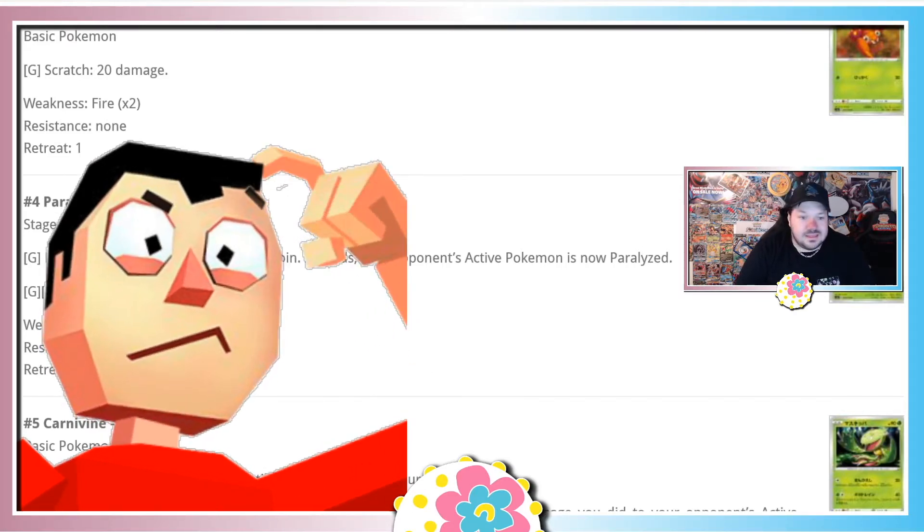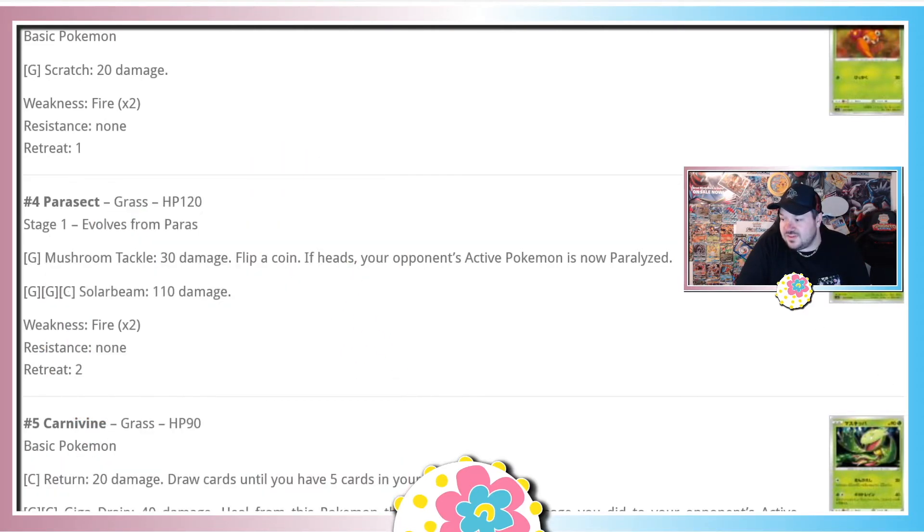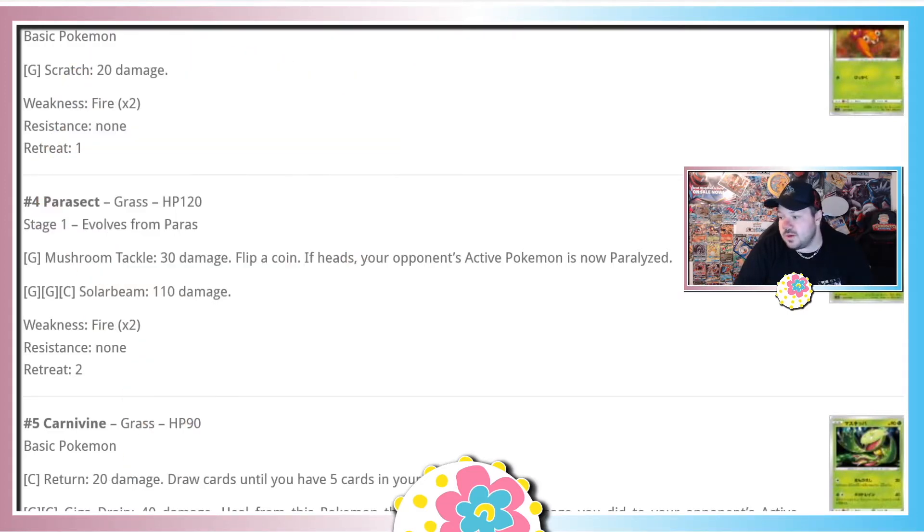So Parasect here is 120 HP — flip a coin, if heads they're paralyzed, 110 damage. What is this card? This card is just straight up bad. It's a thumbs down. So that's how we're gonna be going through our ratings. With that being said, let's just jump right into it. There's a lot of ground to cover here, so I'm excited to explain everything that's going on.